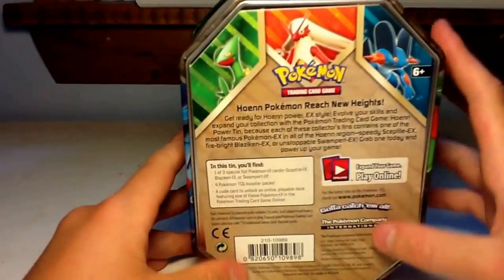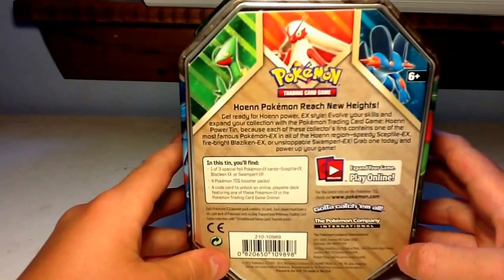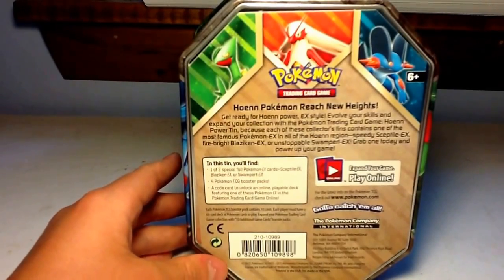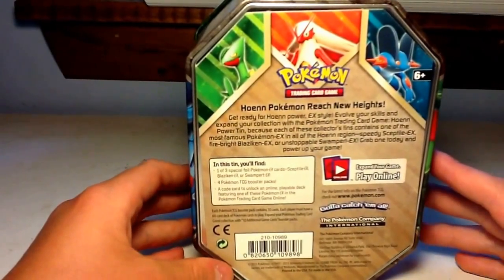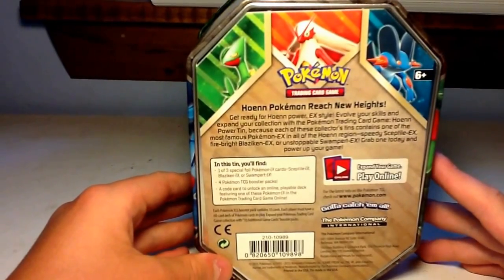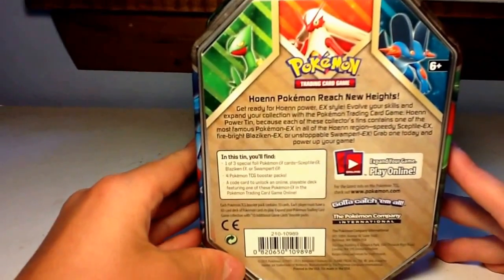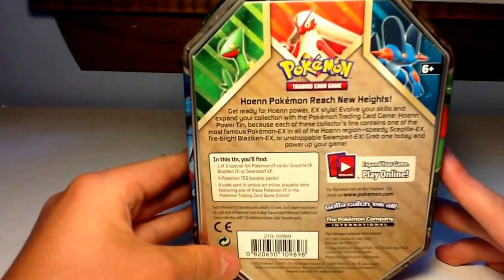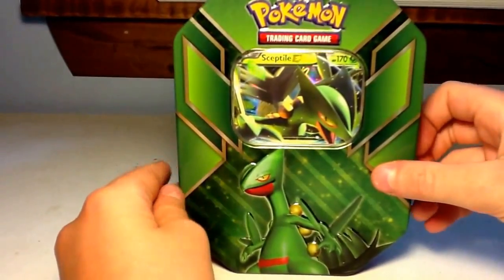And here's the back. I'm going to read it. Hoenn Pokemon reach new heights. Get ready for Hoenn Power, EX style. Evolve your skills and expand the collection with the Pokemon trading card game Hoenn Power tin, because each of these collector's tins contains one of the most famous Pokemon EXs of all time in the Hoenn region — Speedy Sceptile, Firebrite Blaziken, or Unstoppable Swampert EX. Grab one today and power up your game. And there's the nice Sceptile EX on the front.